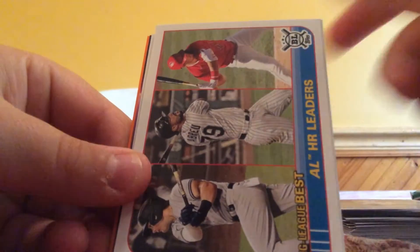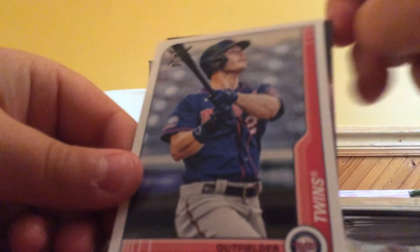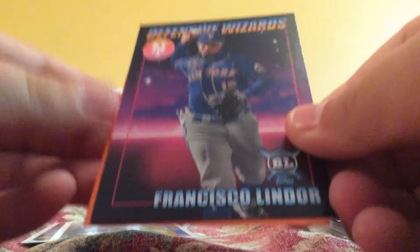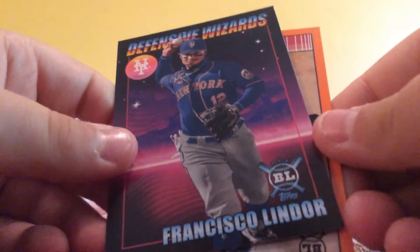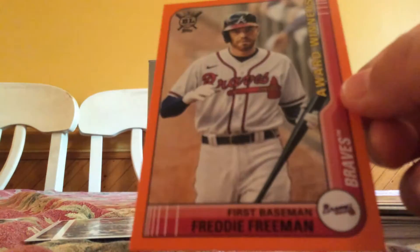We got two AL leaders - home run leaders: Luke Voit, Abreu, and Trout. Soler, Kepler, Scherzer - now a Met. We got Lindor - Defensive Wizards, still in the Mets. Freddie Freeman - now a Dodger.